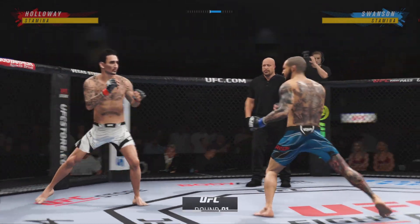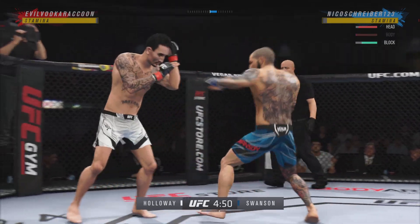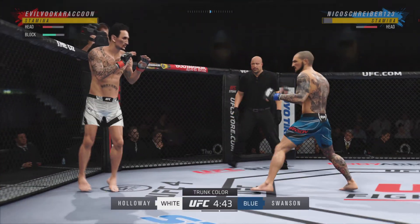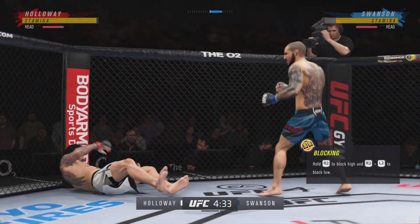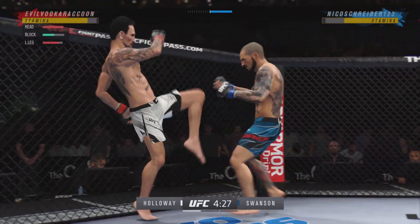We've got two classically trained strikers here. Any chance this fight actually goes to the ground? This fight does not go to the ground. This one will be fought in the pocket. Two guys will stand in front of each other, they will trade punches, they will trade kicks. It's gonna be a classic matchup that you normally see inside of a ring — we get it in the octagon.